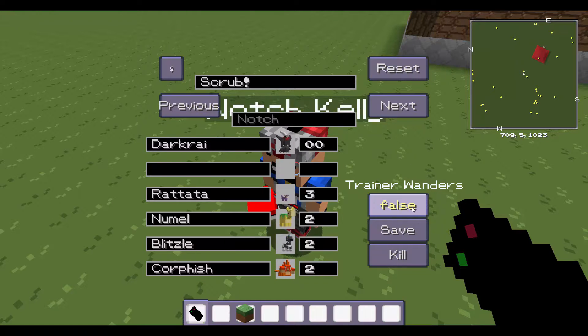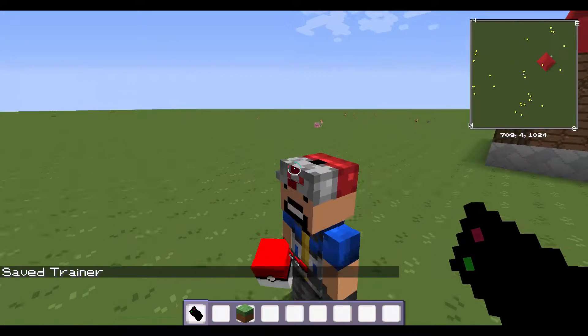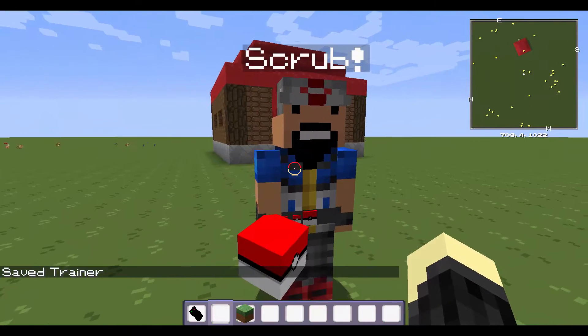You can make a trainer wander, which is pretty interesting. And you can also kill the trainer. But I'm going to save it, and after you save it you escape the options, and then you just battle him, basically.